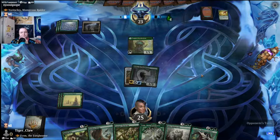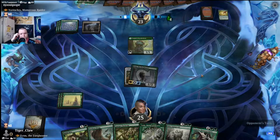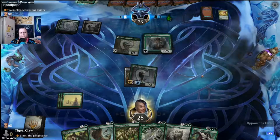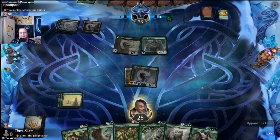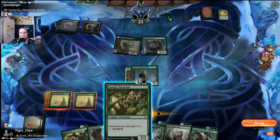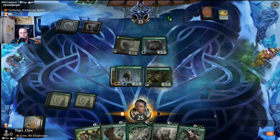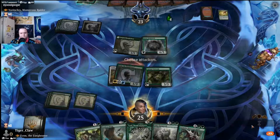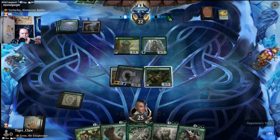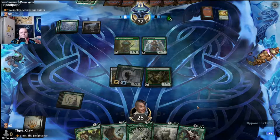Here comes their Vorinclex. Battle Mammoth — they don't have mana for it. Interesting. I think we play our own Vorinclex. If we draw a land, that's six, seven, eight — that's Vorinclex plus Rabid Bite for the win.